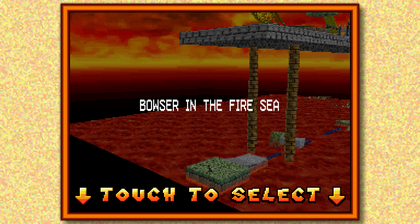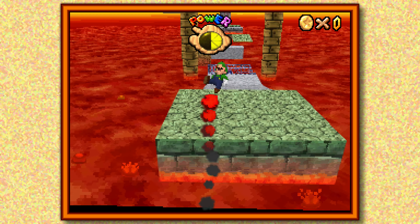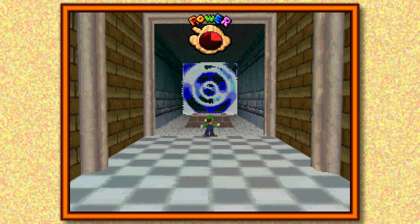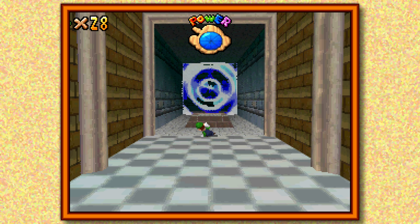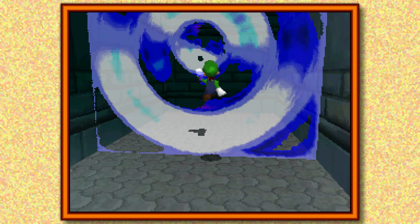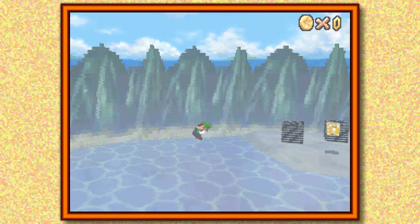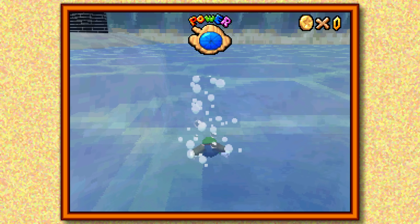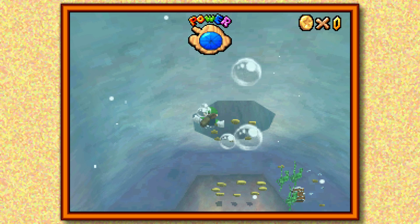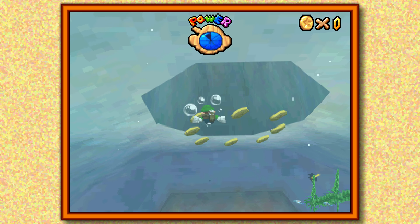I didn't mean to go here. Here's the problem: if we exit the course normally, it'll take us back to the foyer — I don't speak French. So it's much faster to just kill yourself and get booted out. You wouldn't believe how many times I make that mistake of going into Bowser's Trap No. 2 instead of Dire Dire Docks, because they're right next to each other, and they pop you out in front of Bowser's Trap 2.